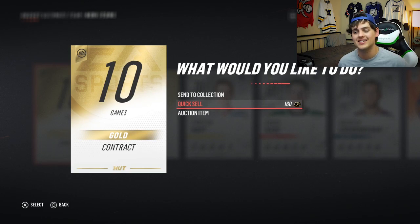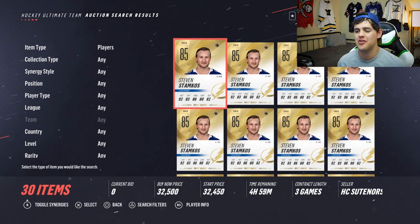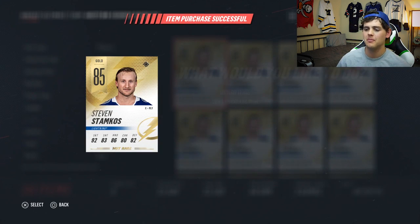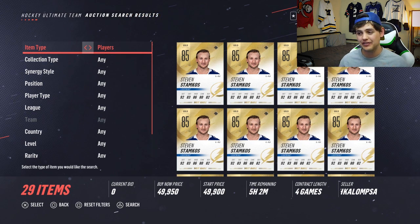Here's another tip: if you're in the business of quick selling things in packs, be sure to select contracts and look into the fine details, because you might go to sell these for 150 coins but their quick sell is 160. Most are quick selling for 80, but there are a couple that always sell for 160 — not sure if they're bugged. Now we're bringing on somebody who lights the lamp for me pretty much every single game on my main account — Steven Stamkos, 32,500 coins. This time hopefully we won't have to discard him like we did the first time in the ultimate wheel.